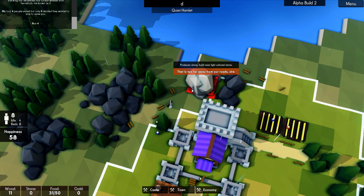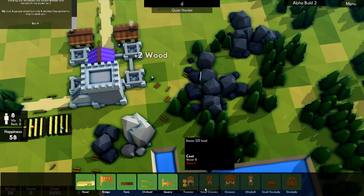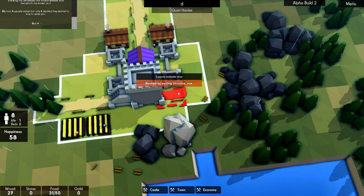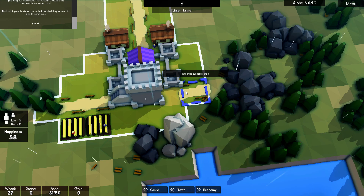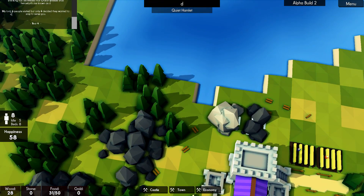That's usable stone, but it's too far away from the roads. Well, we could have roads going out this way as well. Oh — so you can do it that side but not this side. There's the usable stone — hello!